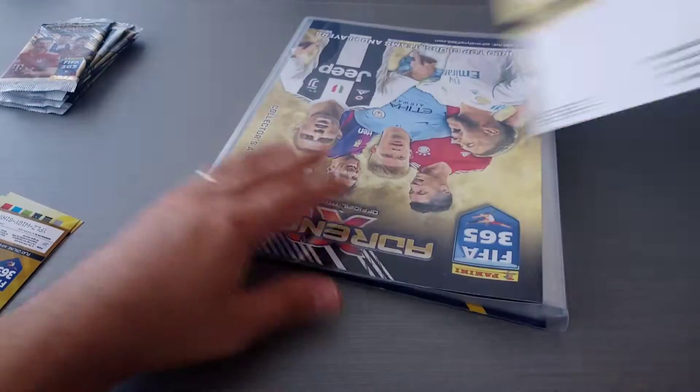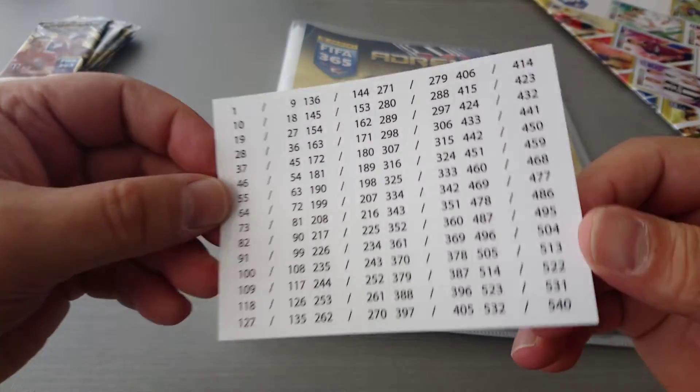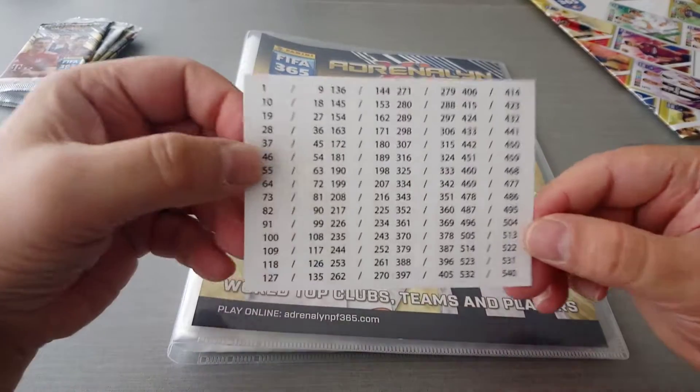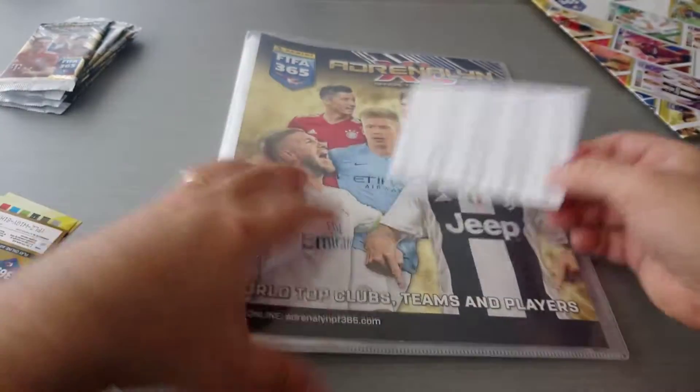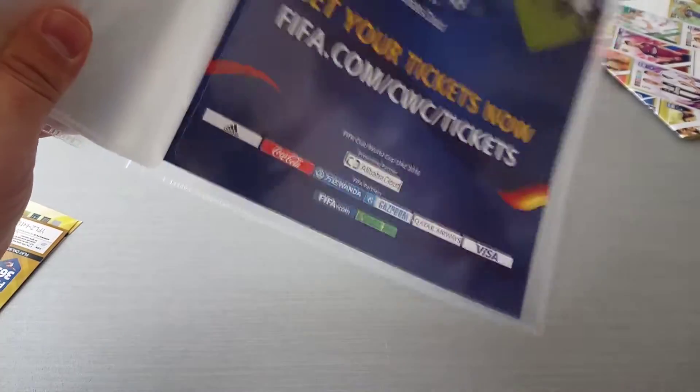Here's the checklist. Bob's your uncle. And here's the binder — difference for the UK binder. And the Polish is you get the numerical stickers, where you can stick them on the top right hand corner, so you know what your stickers are. There's no game mat for the Polish one, that's a bit odd, I don't see it in here.